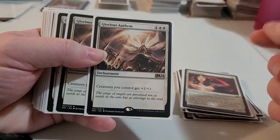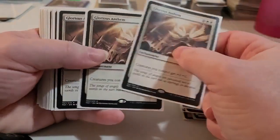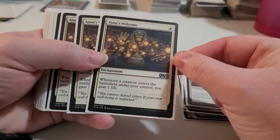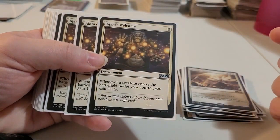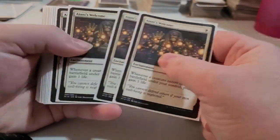Here, Glorious Anthem — it gives creatures you control +1/+1. So why not? We have another enchantment here: whenever your creature enters the battlefield under your control, you gain one life. So it's a half-beaten Soul Warden, but it can be very helpful in a game when you need life — you're just about dead and you have to gain life by bringing creatures out.